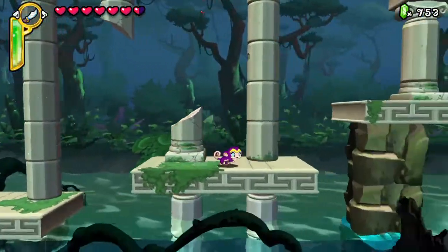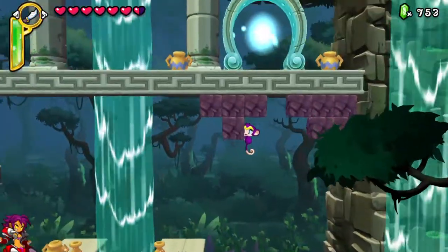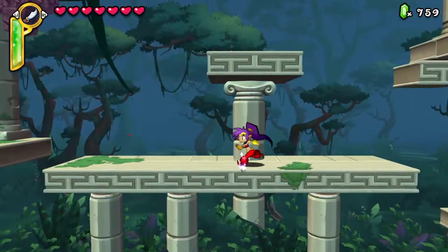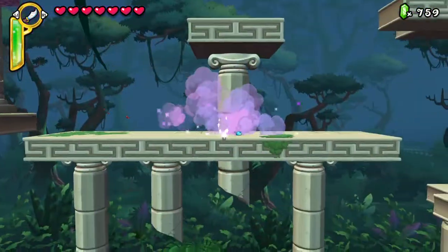Transform! Now let's use a monkey because it has better mobility, though it's not much on attacking. Another monster egg. Oh yeah, here's the maze that we can enter. We just have to wait for the mouse to show up.